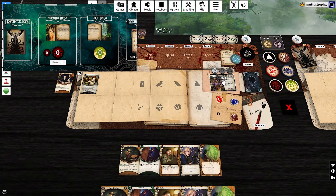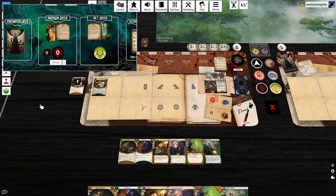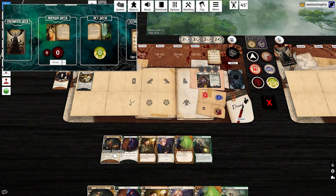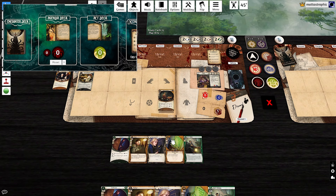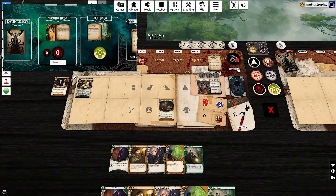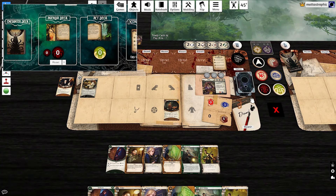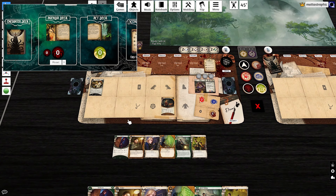And we pass — and get to draw a card! So we've unlocked Talent. For our third action, we'll get Higher Education into play so we can deal with tests. We take our upkeep — though it thinks I have Forced Learning, so I need to toggle that. Okay, that's sorted.